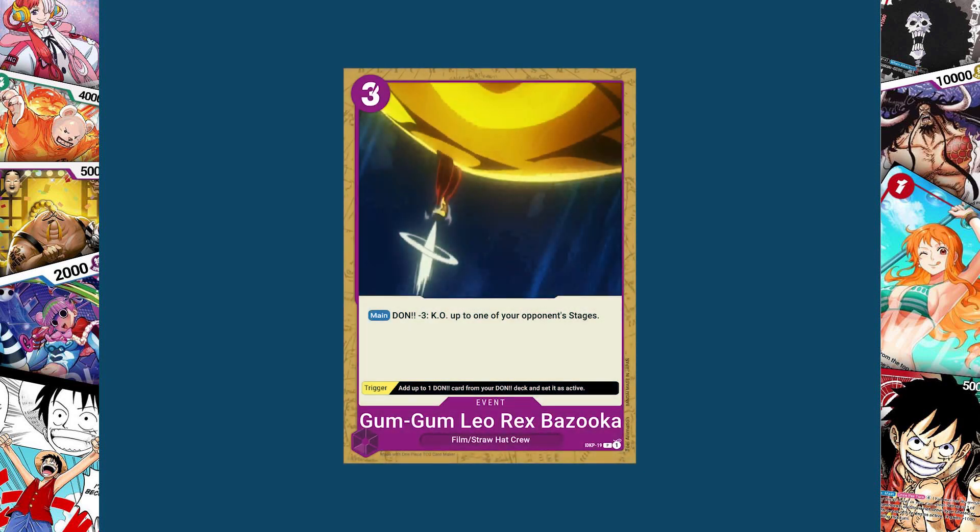Moving on to purple we have Gum Gum Leo Rex Bazooka. The main effect is dawn minus three to KO up to one of your opponent's stages. Its trigger lets you add a dawn card from your dawn deck as active. This seems very strong since it just gets rid of any stage, but it does set you back half a turn because you are dawn minus three — so even if you are at ten dawn when you do this, you're only going to have nine dawn in the following turn. I didn't know what to use for a film related stage removal card, and Luffy's Gum Gum Thor seems more like a character removal, so that's why I picked this one.